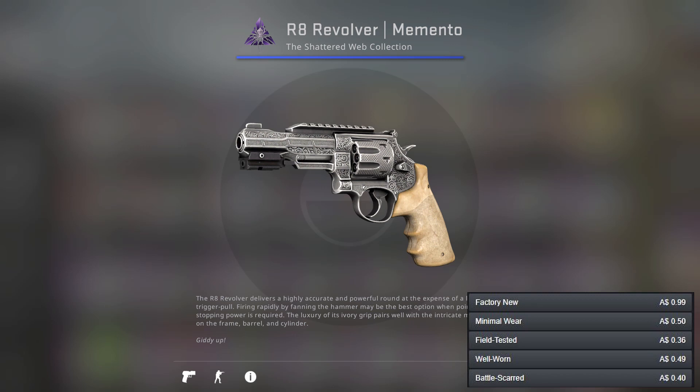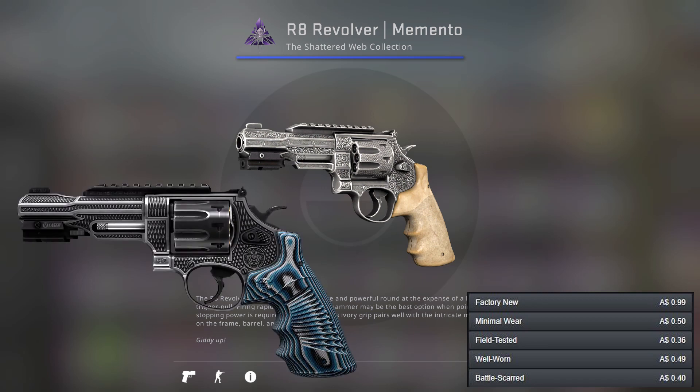Now we move to the R8 Revolver where we've got two options. We've got the Memento, which is the one I've chosen, and also the Grip. Both of them don't really have full palettes of silver or white so it doesn't really matter which one you choose — they're going to be pretty similar.